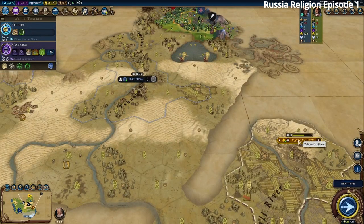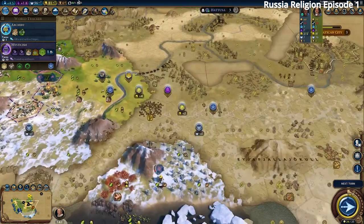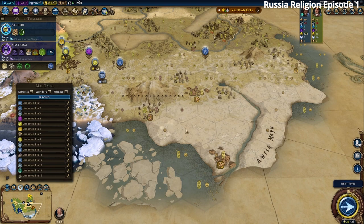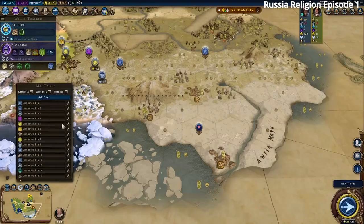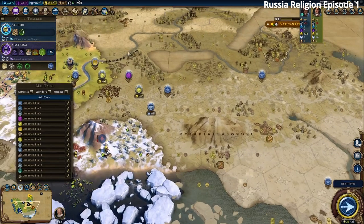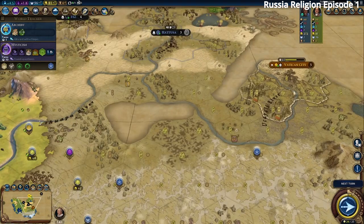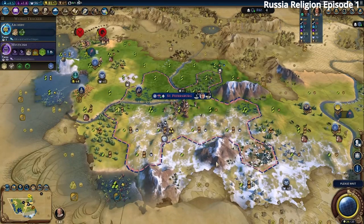We take a promotion for Battle Cry and hope to survive. Our scout needs to run away — there are lots of barbarians and our scout might die, but they're less likely to attack our city directly. We'll need another Slinger. Vatican City has been defeated and now belongs to the Incans, whom we haven't met yet. They're very close to where we want to settle our next city — that's not good.